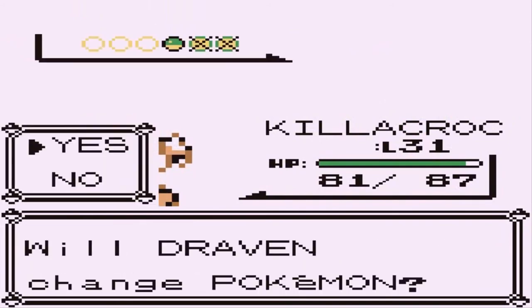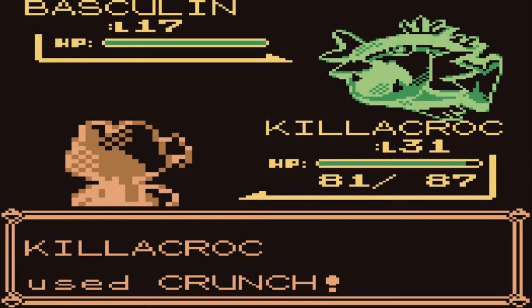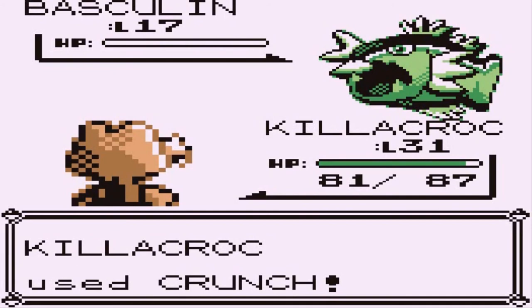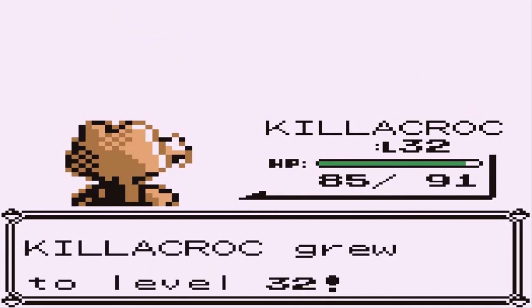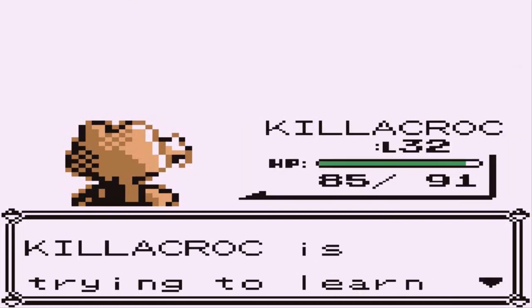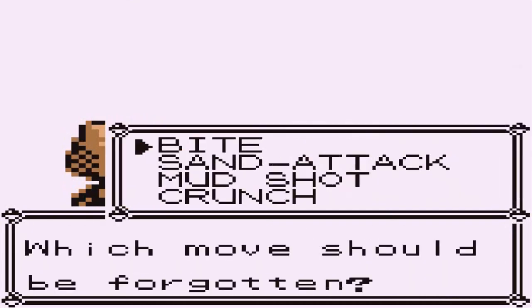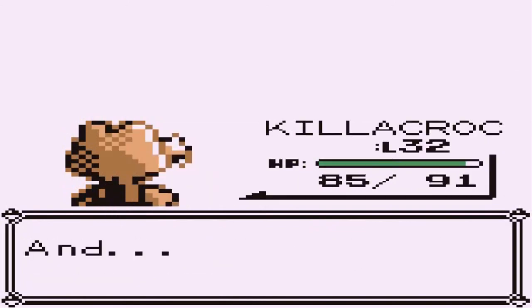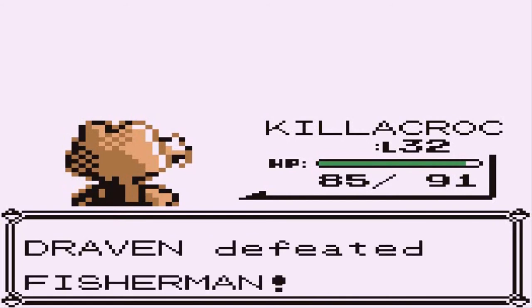Here we have a Frillish — and what Pokemon replaced the legendary? And then what replaces Mewtwo? This is what really intrigues me about this game. Here we have another Basculin, so we're going to continue with good ol' Killacroc. Still trying to figure it out. Killer Croc grows to level 32, trying to learn Dig. Yes, it should learn Dig — take away Sand Attack, I don't need that anymore.